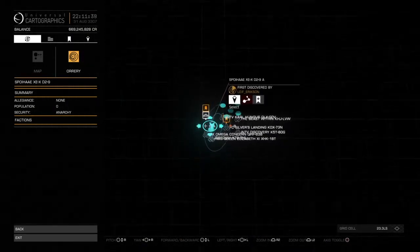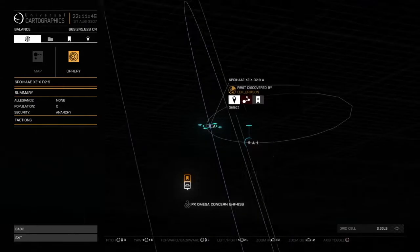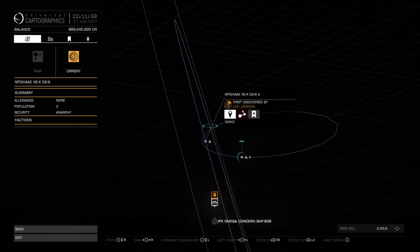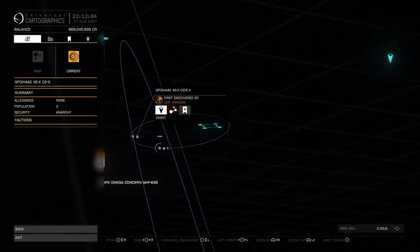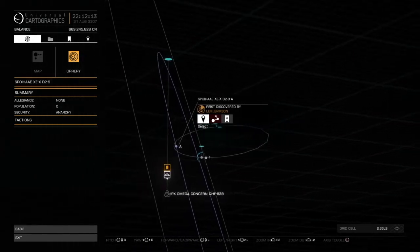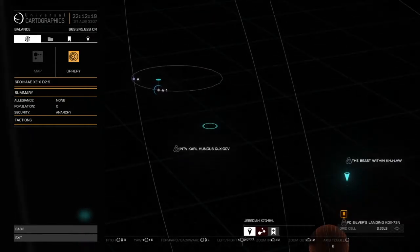We're probably going to have to refresh it a couple times to figure out where it is and where it's going. Right now it looks like it's on its way in on its orbit. I happen to know that the bottom half of this orbit is on the way in. We totally cannot get to it right now. The exclusion zone is about out here, and the top half is where the jet cone is.